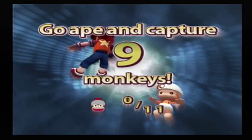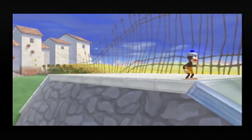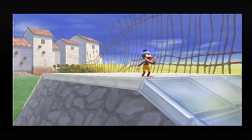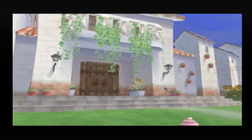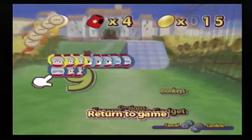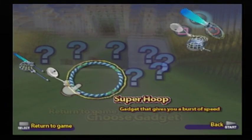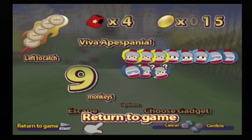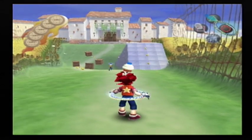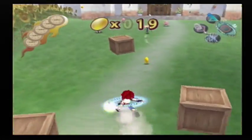There's a lot more monkeys in this level than in the previous ones. We can already see one on top of the slope there. And we have our first blue-panted monkey — we've had light blue before, but this is our first normal blue-panted monkey.